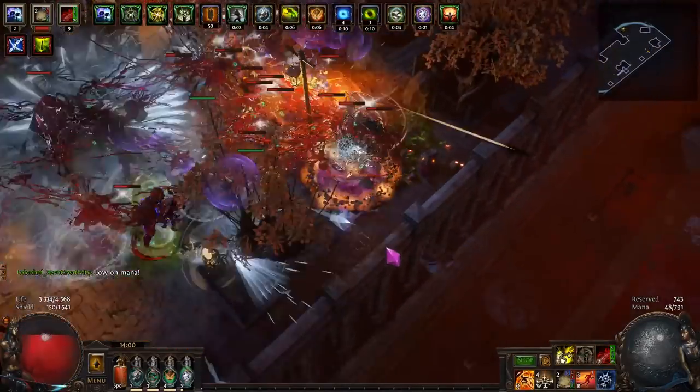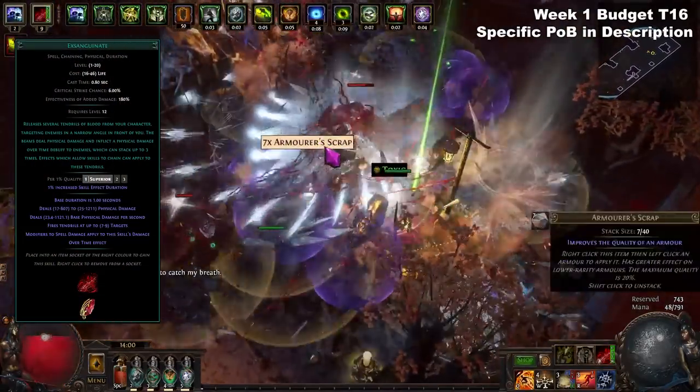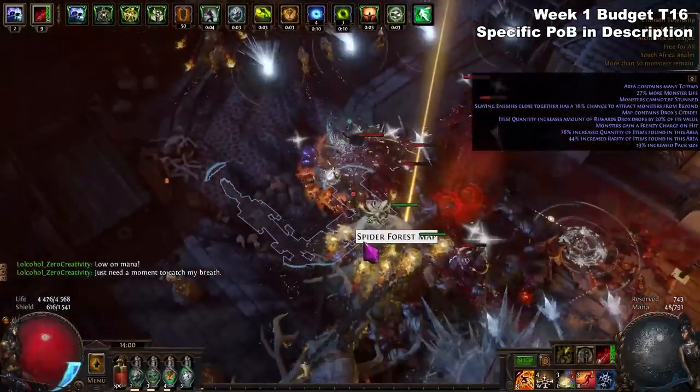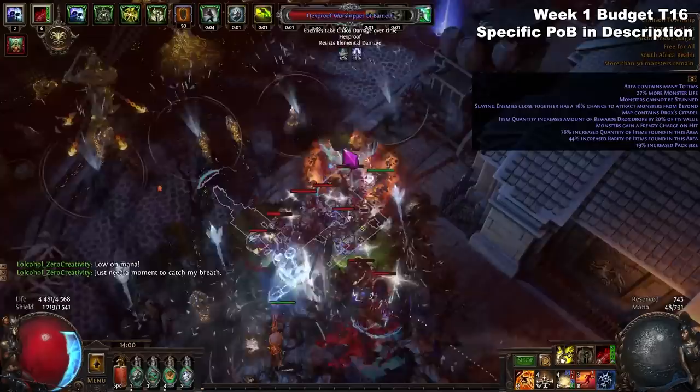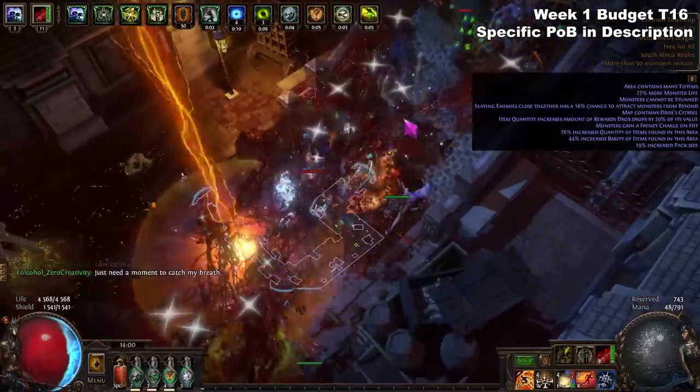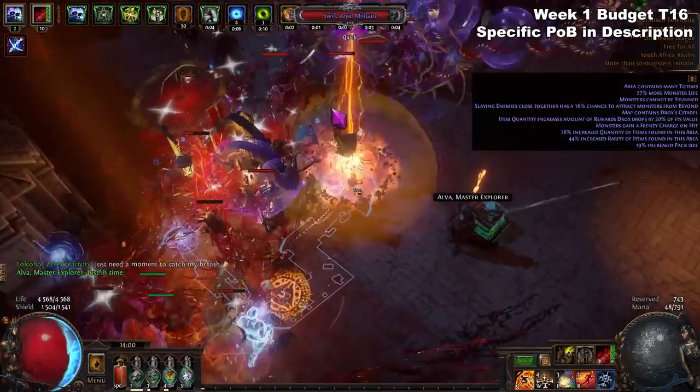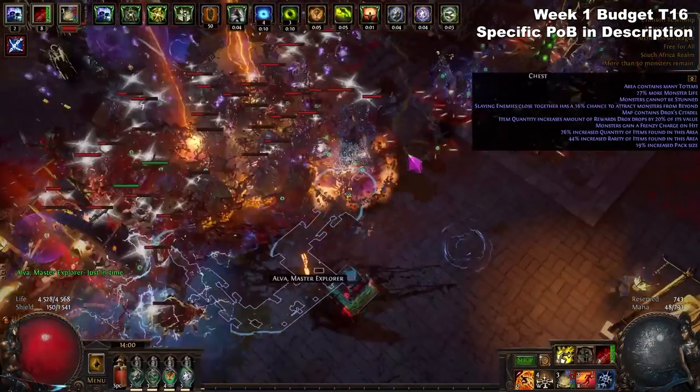For mapping, we're going to be using Exsanguinate Trap. When it's linked with Chain Support, it's going to propagate throughout monster packs, clearing them very nicely. It's not as speedy as something like Corrupting Fever or Lightning Strike, however it clears just fine.